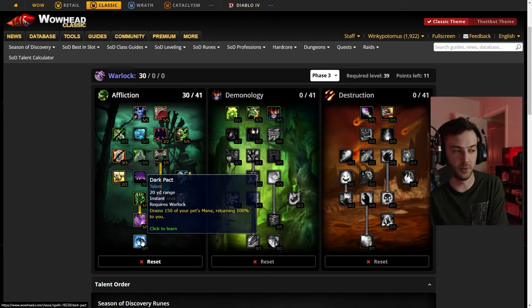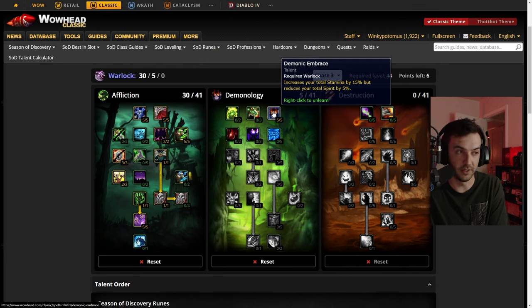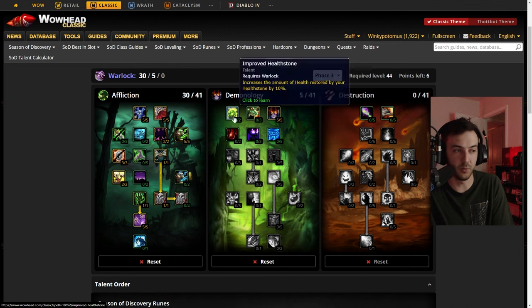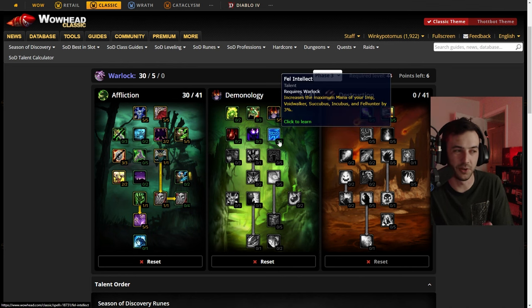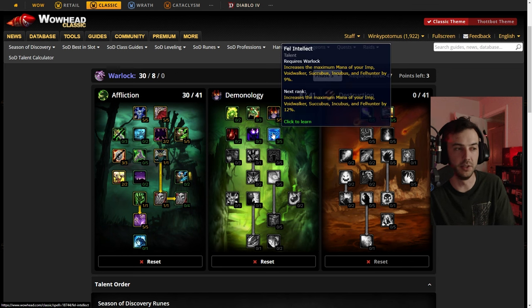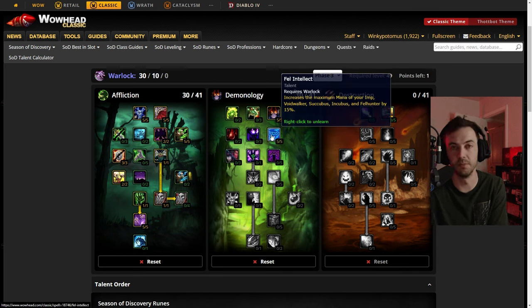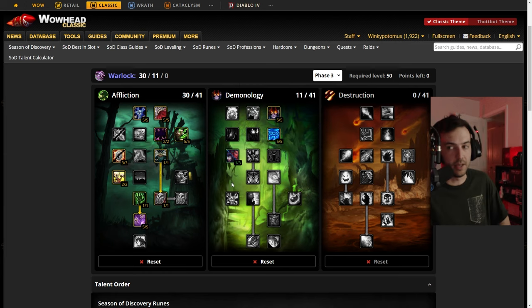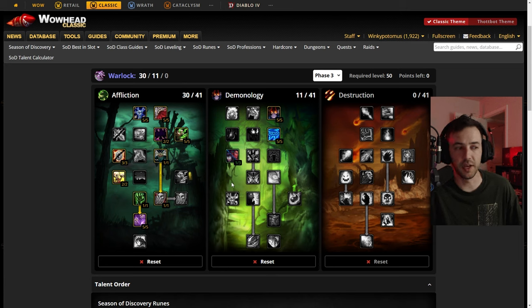Dark Pact is an option — in phase two I took it, so it's up to you if you find good use out of it. I'm going to go five points into Demonic Embrace. From there, for general all-around use, I like five points into Fel Intellect to give your pet some mana. Then I put one point into Improved Sayaad — I don't know how to pronounce that — but this is our build.